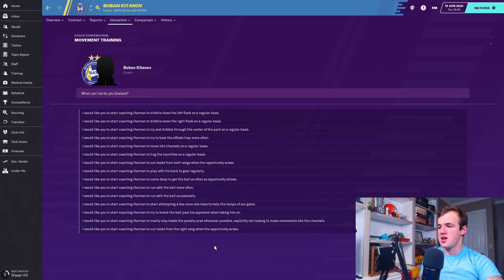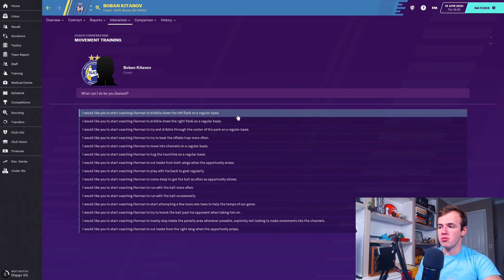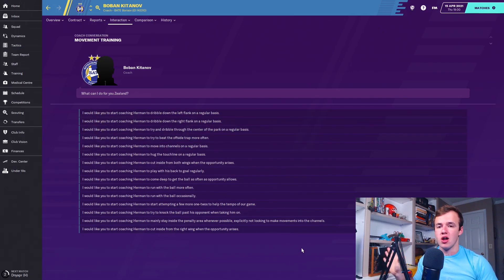We start in the movement section with the three dribbling directions: dribble down the left flank, right flank, or through the center of the park on a regular basis. For this, you're obviously going to want high dribbling — and this isn't just the dribbling attribute. Technique, flare, anticipation, and decision-making all play into whether somebody is a good dribbler. You also want someone with pretty good athleticism and a decent work rate. As for which side you want them to dribble on, it's really position dependent — your right winger, for example, wouldn't want to dribble down the left flank.